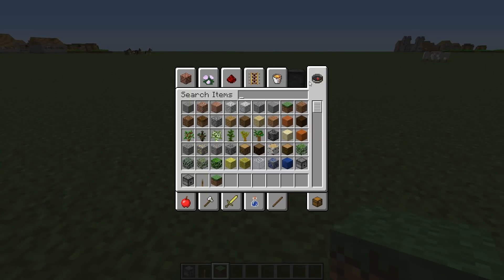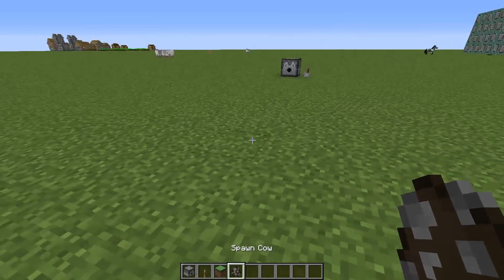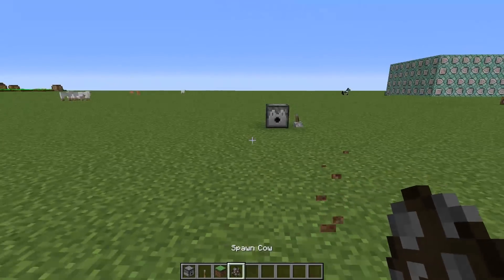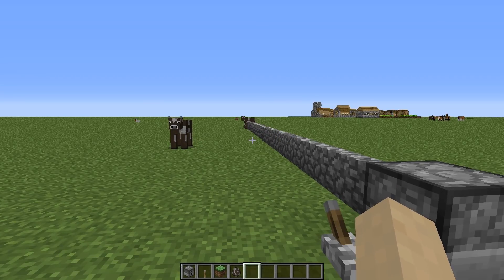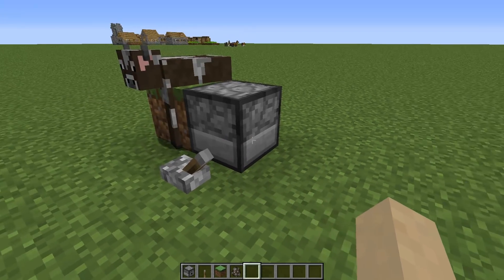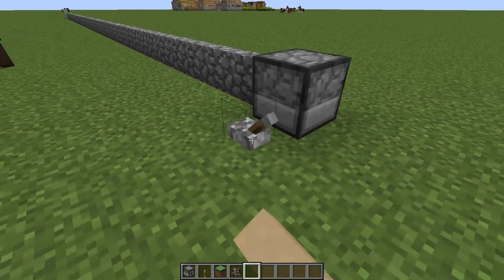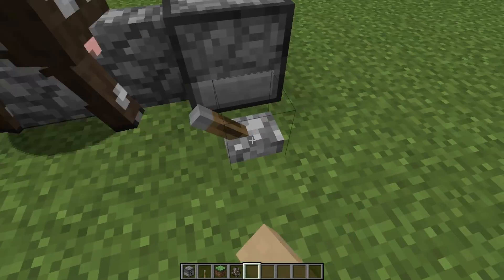For example, you can get a cow, place it a few blocks in front of the dispenser and piston, and flick the lever — and you got the cow. You can basically push the cow wherever you want over the length of the piston. I also tried it with pigs, but the pigs died while pulling them; they suffer from block damage when they are in the slime block. But cows are big enough.